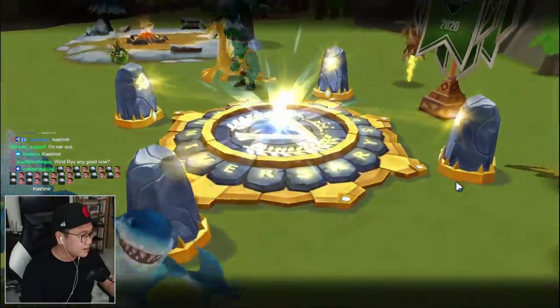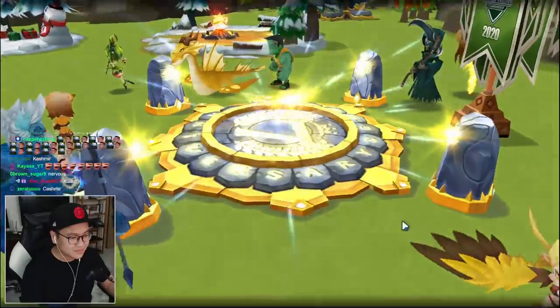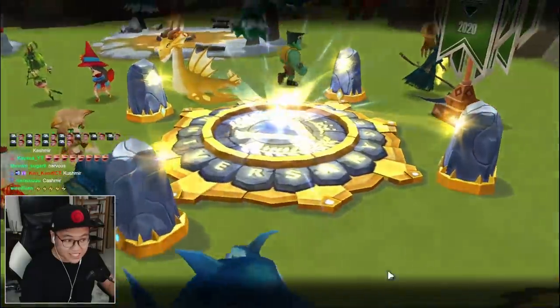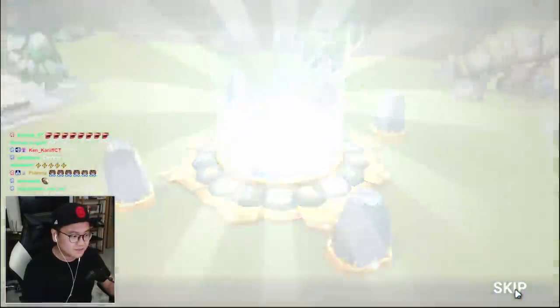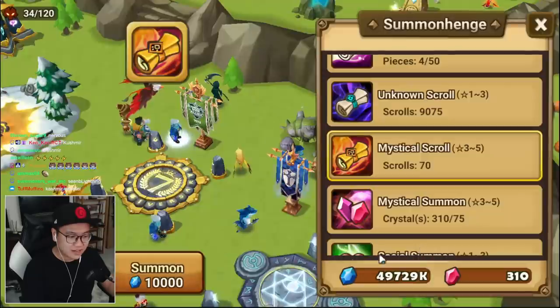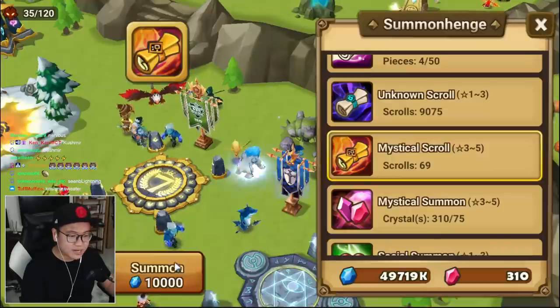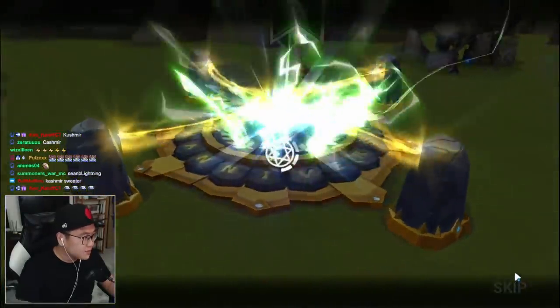Is Wind Ryu any good now? Maybe. He's not gonna glance, which means I can use him to kill Kakano and stuff — Kakano, Clara, Savannah. If you somehow can make the Wind Ryu, or Cashmere, move first, he can one-shot Kakano.